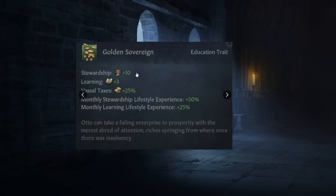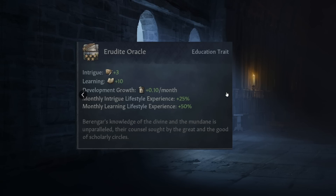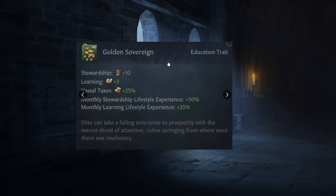The next one is the stewardship trait: plus 10 stewardship, plus 3 learning, and 25% vassal taxes. Stacked with the perks you get from that tree already, you're going to be making a lot of money. And then the last one is the learning trait: plus 3 intrigue, plus 10 learning, development growth 0.10 a month — I guess for lands you directly own. This one feels almost like the weakest of the bunch, but the development growth is pretty nice. The Tier 5 traits overall are looking pretty good.